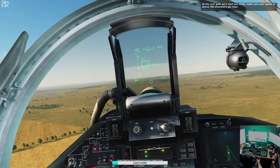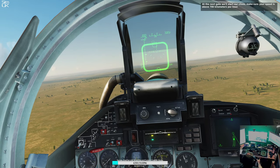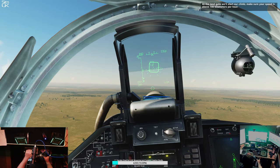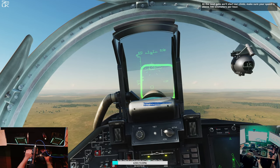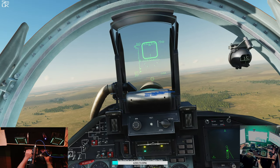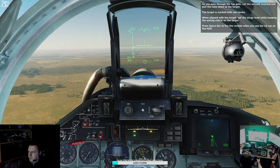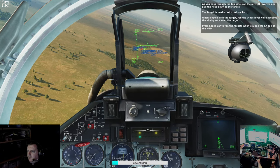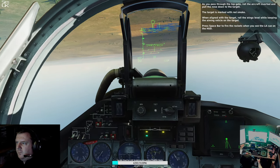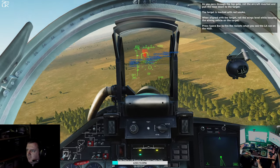At the next gate, we'll start our climb. Make sure your speed is above 700 km per hour. As you pass through the top gate, roll the aircraft inverted and pull the nose down to the target. The target is marked with red smoke. When aligned with the target, roll the wings level while keeping the aiming reticle over the target. Press the spacebar to fire the rockets when you see the LAQ on the HUD.